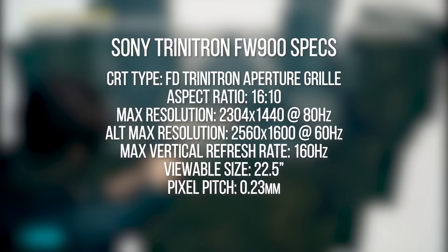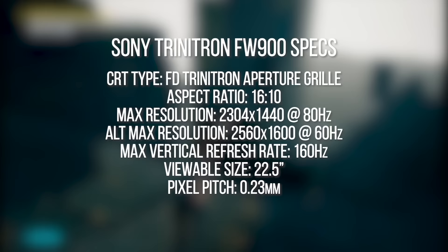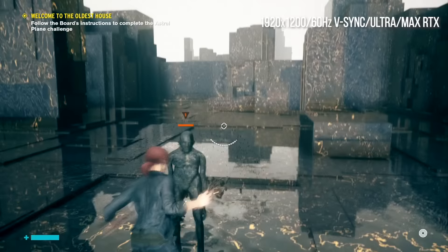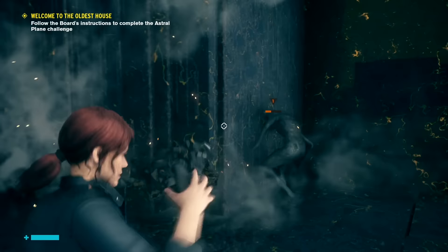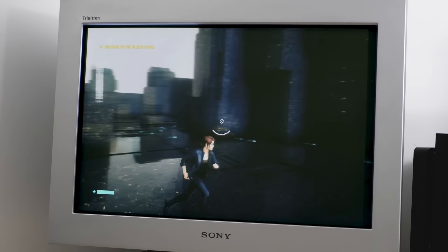The FW900 is a 16-by-10 CRT monitor that can handle resolutions up to 2560 by 1600 — higher than 1440p — and you can go lower and run extreme refresh rates. The footage you've been seeing has been Control on my system with a 2080 Ti. Control just looks amazing on this screen — everything does, it's revelatory. The point is there's been a rush toward higher resolutions like 4K, but sample-and-hold — the way LCDs work — causes you to lose motion resolution to the point where it can drop down to around 400 lines, which CRTs simply don't do.